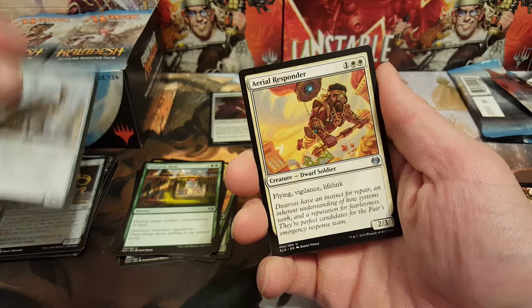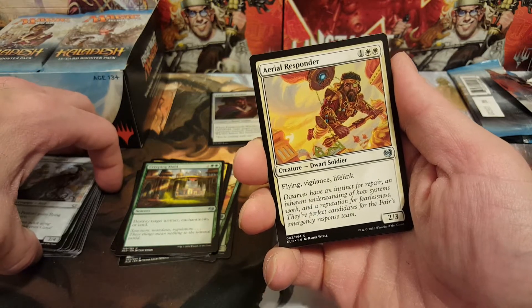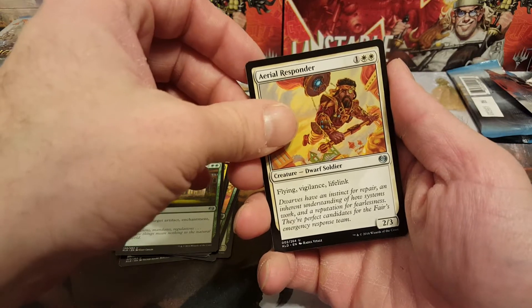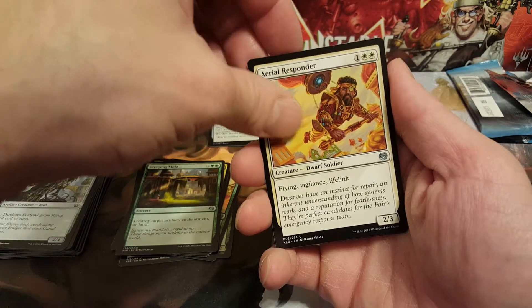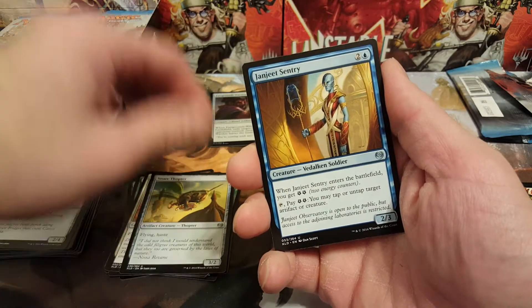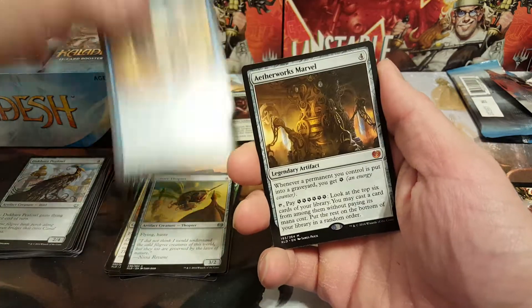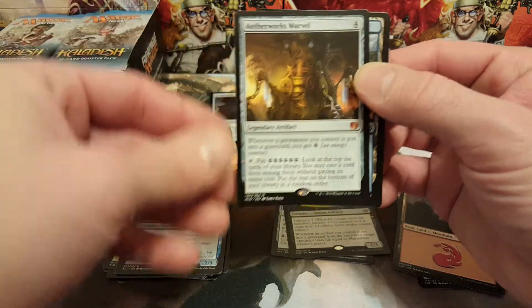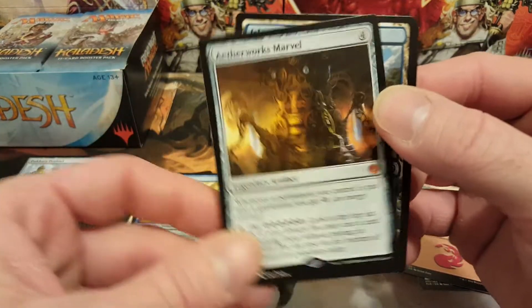Dhruva Peafowl, and our first uncommon of the pack is the vampire white hawk, also known as the Aerial Responder. A Snare Thopter, Jangling Sentinel, and the rare — oh, Aetherworks Marvel! Got a banned card! Fantastic.